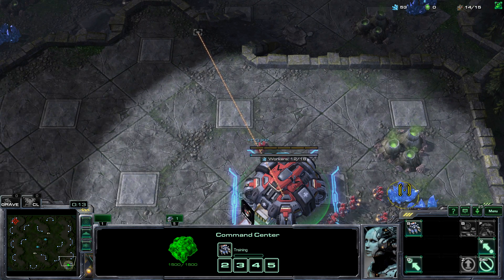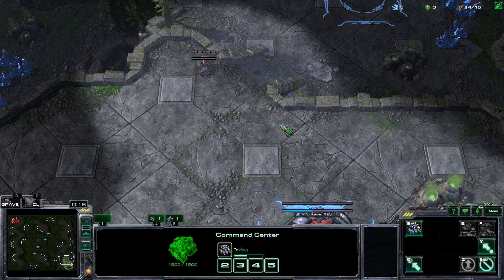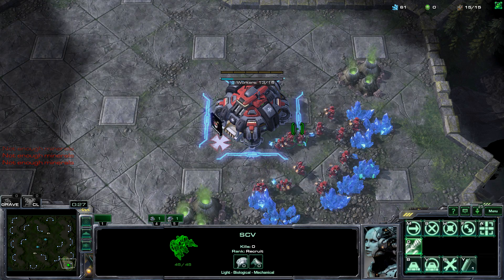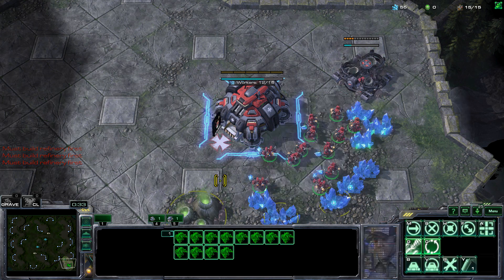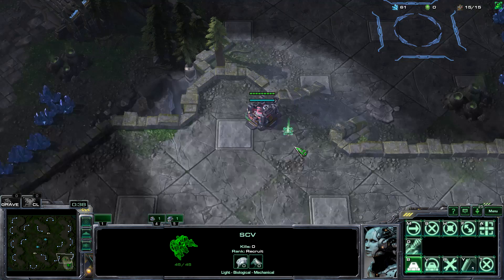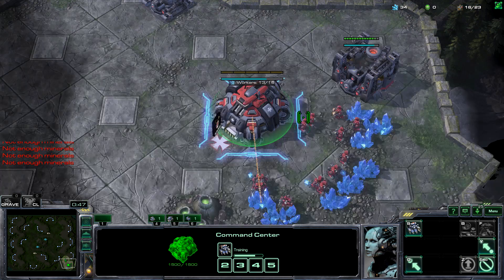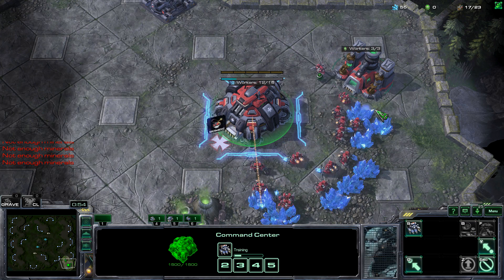First thing, set the rally point of the door and make a supply depot at 14. Keep making CVs at the command center. At 15 supply, you're going to get a gas — you'd be doing a gas-first opening. Supply depot finishes, now you want to make the barracks at 16.